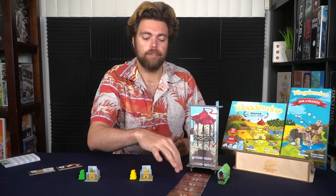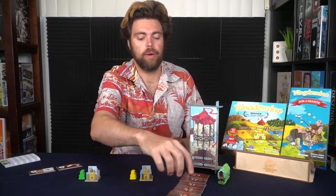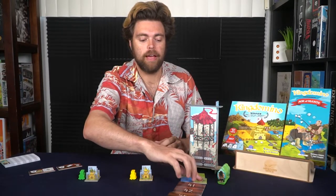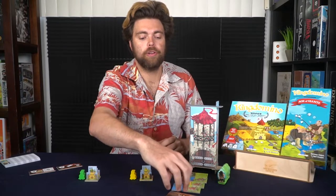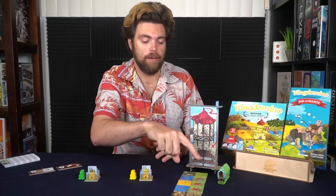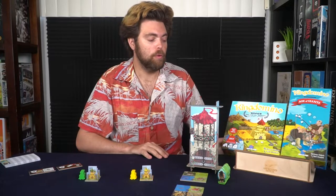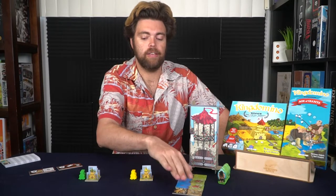In the two-player game, remove the middle tile of the five and discard it, leaving the first two and last two. Those four tiles are what you'll start the game with.